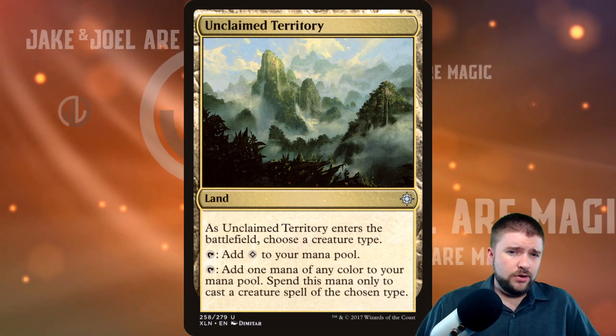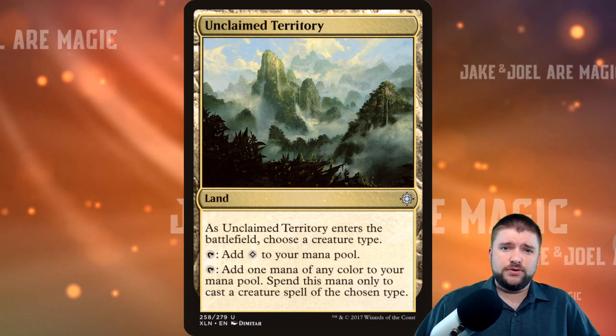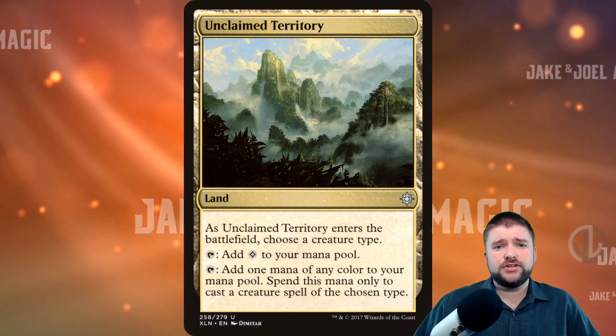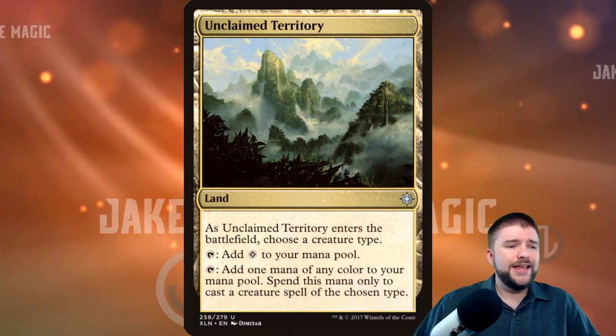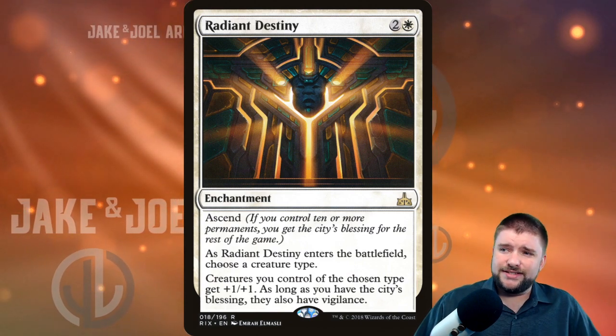Two lands and some colorless cards — those can go into almost any EDH deck. I'm not saying they all have to, but it's a good starting place and you can cut from there. Let's talk about some cards that are specific to colors, starting with Radiant Destiny.